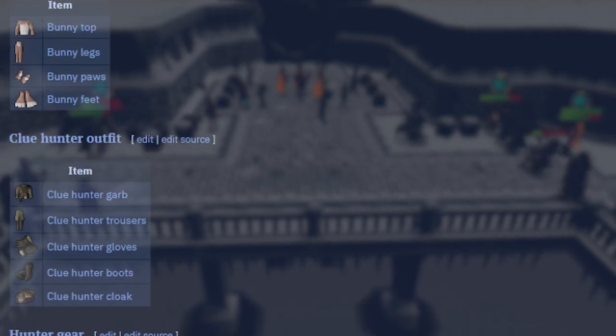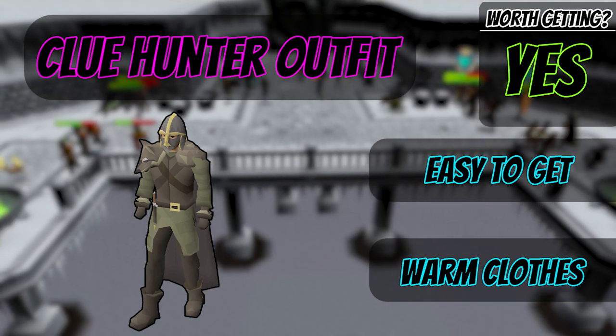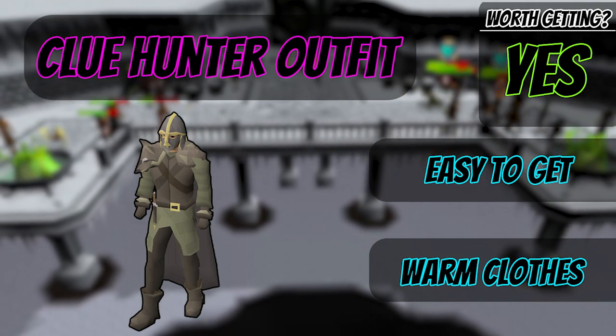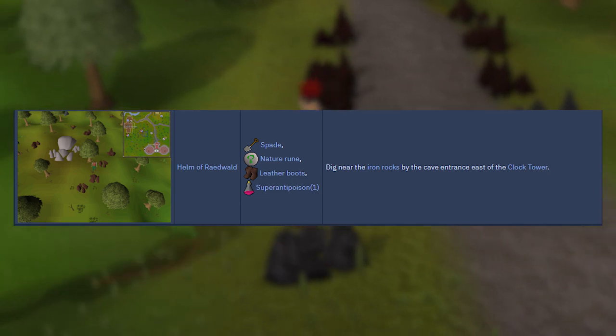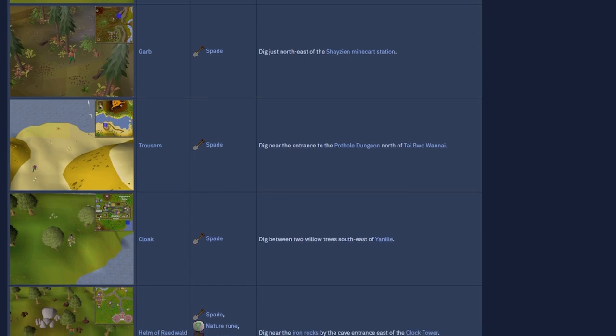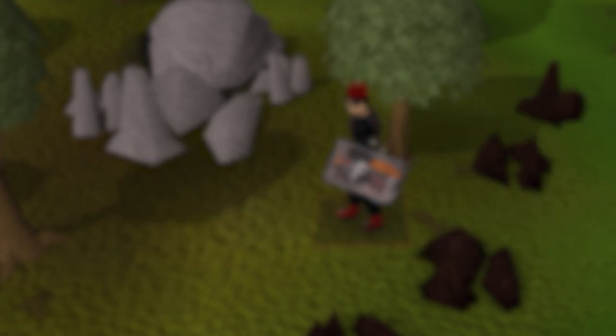To do this minigame, you will need warm clothing. Here's a long list of items that can give you this effect, but the most common one would have to be the Clue Hunter outfit. This is relatively easy to get and doesn't really have any requirements to get or to even use. The only exception would have to be the helmet — you do need a nature rune for that — however, the rest you just need a spade to get. I will leave a link in the description, because to get all of the pieces of armor it is located in several different parts of the map, so make sure to check the description for the locations and requirements.